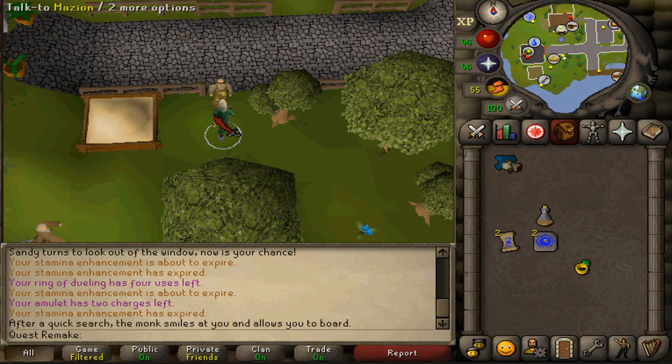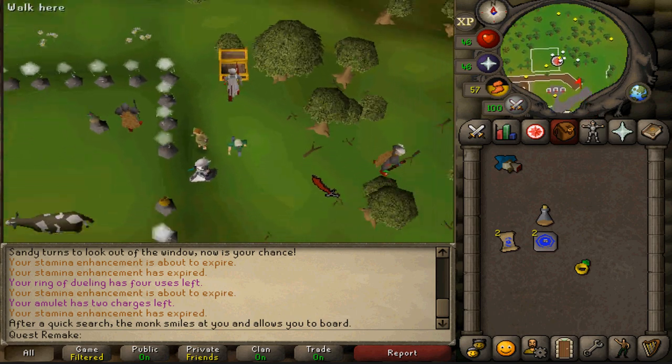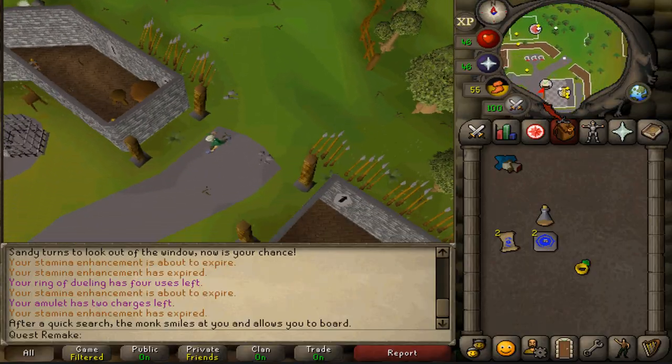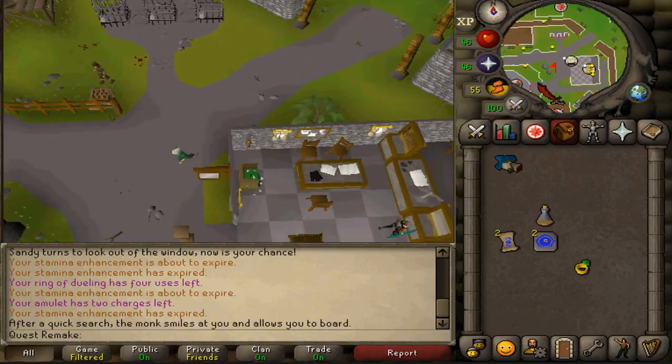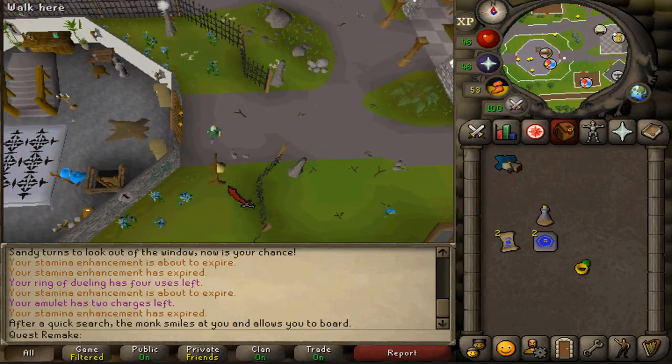Once you've made it back to the wizard guild, ring the bell, select option two to complete your quest. Congratulations — you've completed the Hand in the Sand quest! You are awarded with 1,000 Thieving XP and 9,000 Crafting XP, the ability to buy pink dye from Betty to make pink capes, as well as access to the Magic Guild's rune store.